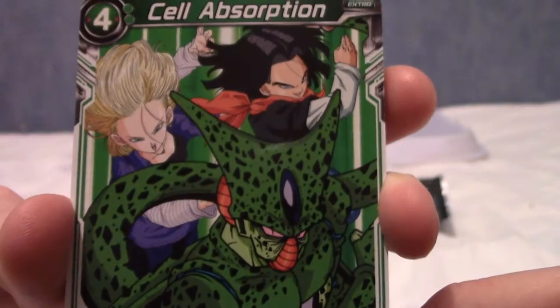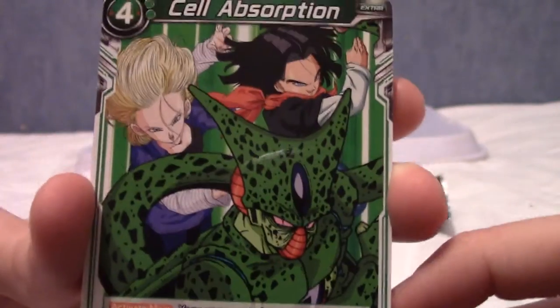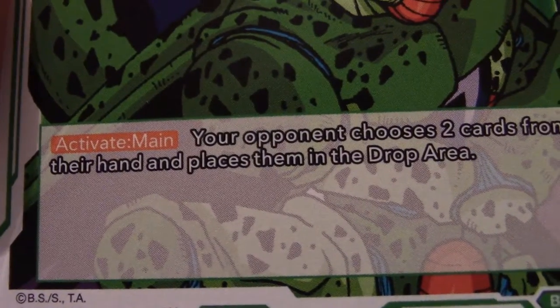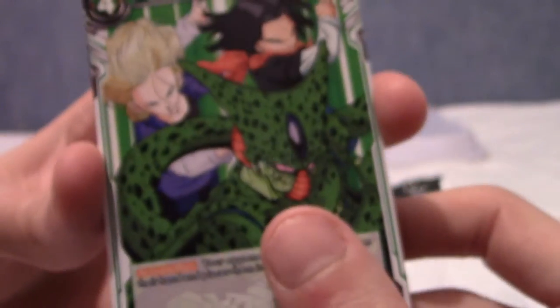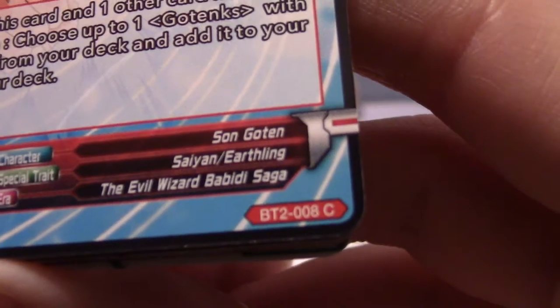We have Cell Absorption. We all know what happens there — Cell absorbs the androids. The card effect is: your opponent chooses two cards from their hand and places them in the drop area. That's pretty cool. That is a common as well.